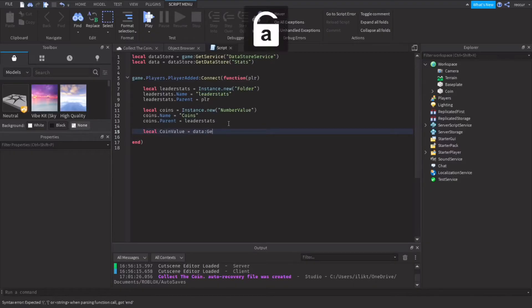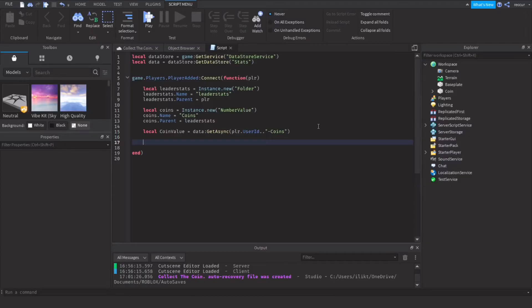...equals data:GetAsync(player.UserId .. 'coins'). Basically what we've done is call data:GetAsync with the player's UserId as a unique key, concatenated with the key 'coins' since that's what we're saving — you can name this whatever you want. When a player joins, if they have data saved, it will get that data and put it into their stat value.